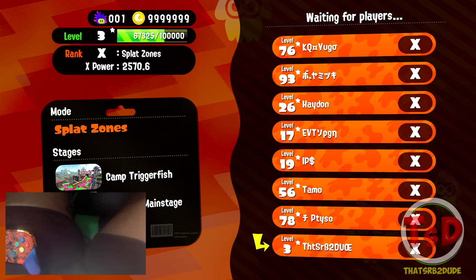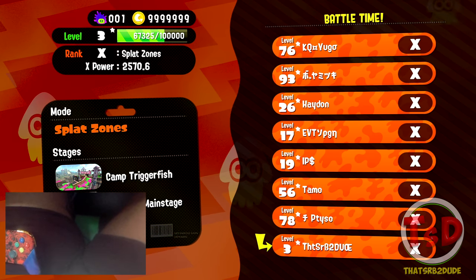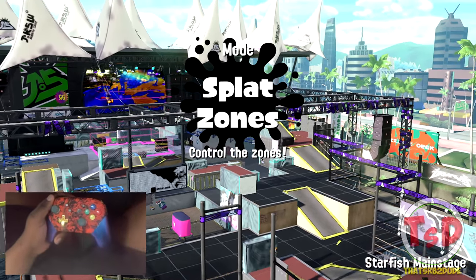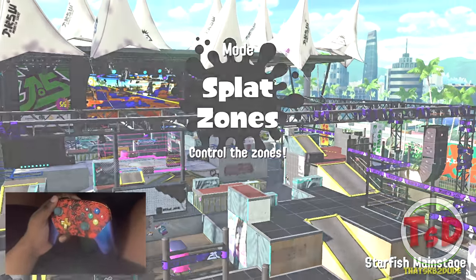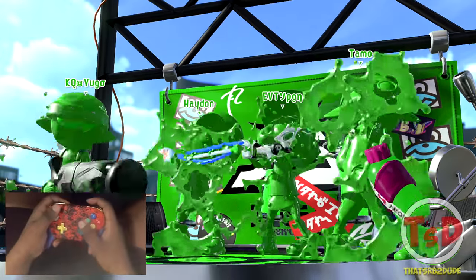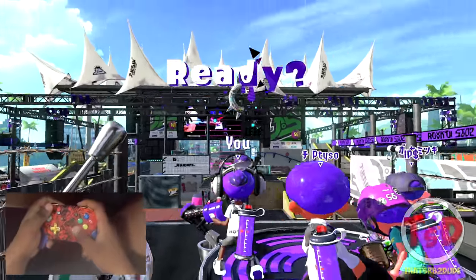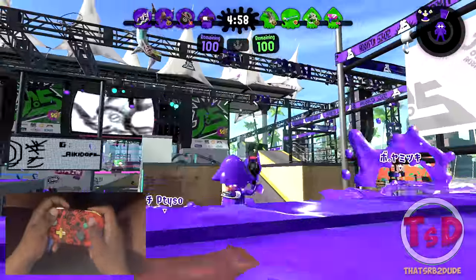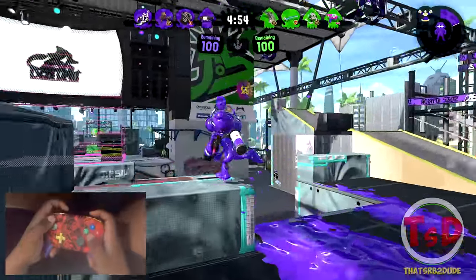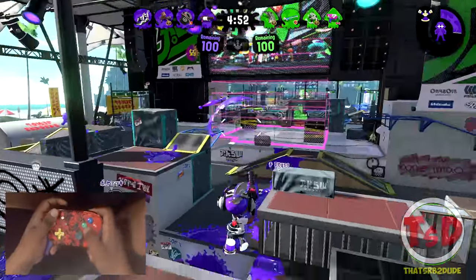We've just got into the game — it's the Splat Zones. Now the 96 Gal is somewhat of a support weapon. You build Armor pretty quickly if you use the combination of the Sprinkler and the weapon itself.